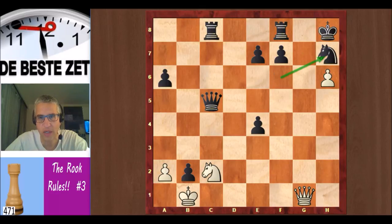You have to take either with the king or with the knight. And now the path is free for white's queen to g7 — and this is checkmate.